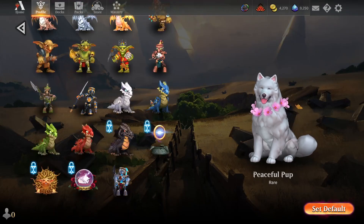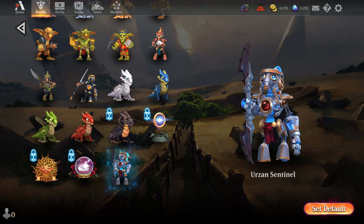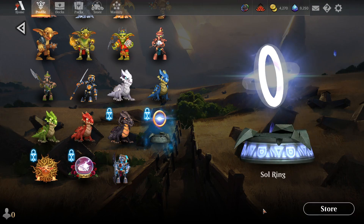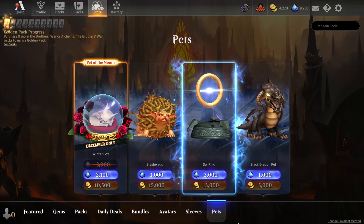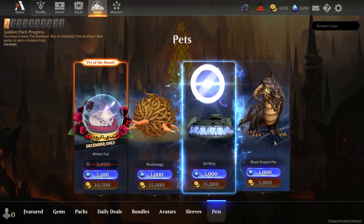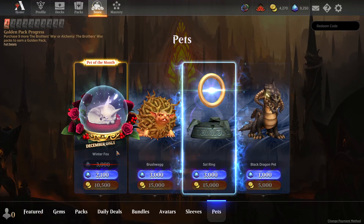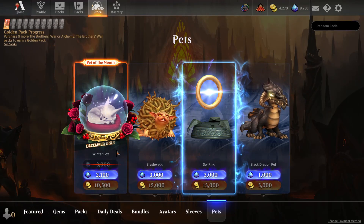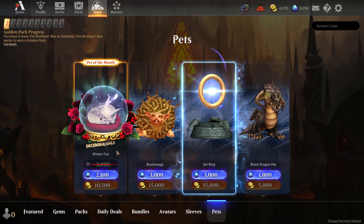If you want to unlock pets, you very often have to get them through the mastery pass, though there are always a few available in the store. If you want to see the pets currently available, you can scroll down to the bottom and see which ones are available from the store or the mastery pass. Right now there is a rotating set of pets, like this winter fox only available for December — depending on when you check the store, you can collect different pets.